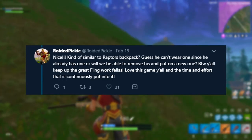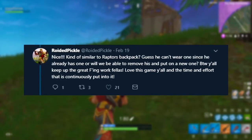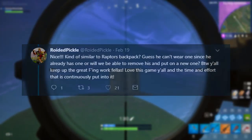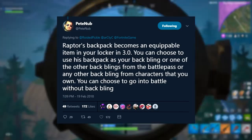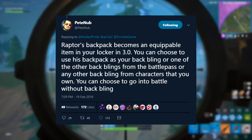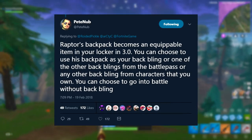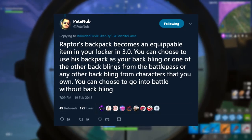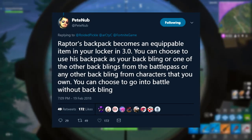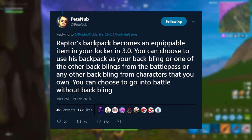Royded Pickle asked whether Raptor can't wear one since he already has one, or whether we'll be able to remove his and put on a new one. He also said, "Y'all keep up the great effing work, fellas. Love this game." And Pete actually replied saying: Raptor's backpack becomes an equippable item in your locker in the 3.0 update. You can choose to use this backpack as a Back Bling, or one of the other Back Blings from the battle pass, and any other Back Bling from characters that you own. You can also choose to go into battle without Back Bling.